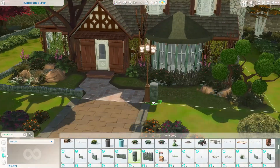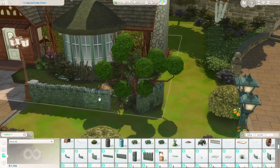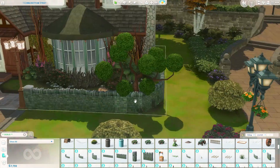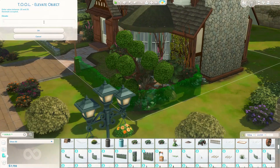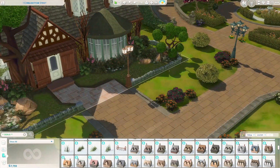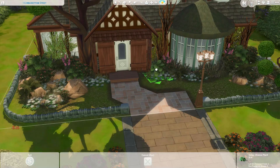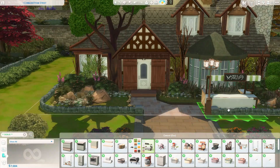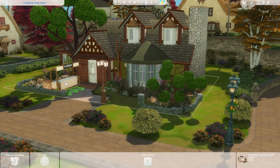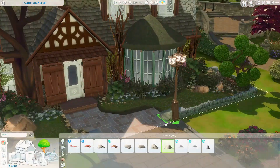Pretty soon we're going to get into the interior, which you guys saw me put together the layout a little bit already. I actually kept that on camera this time. So I have a question for you guys — we are waiting for more announcements from the Sims team, right? We have one neighborly expansion pack coming before the end of the year. So what do you guys think it is? I can't think of what it would be, but we did get neighborhood updates a while ago.